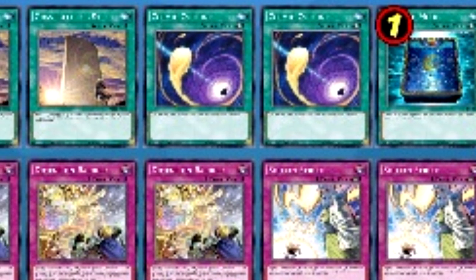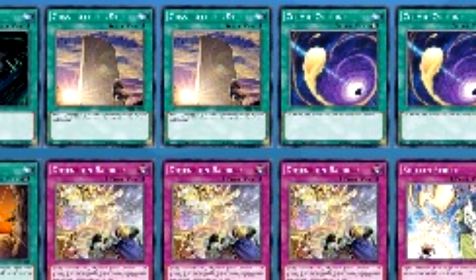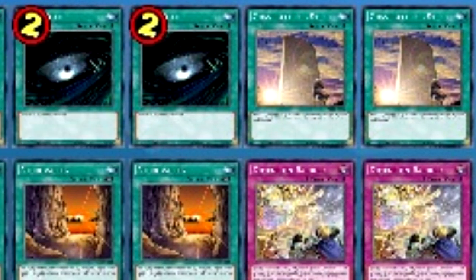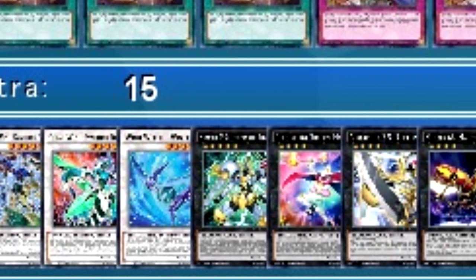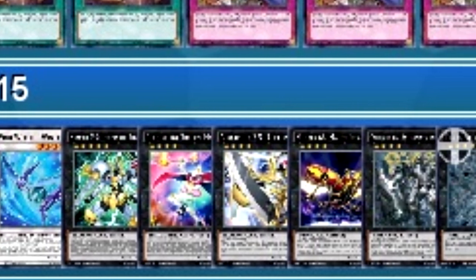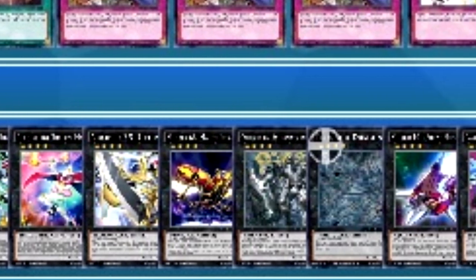The traps are just the 7 best traps in the game right now. I don't think you need to play Imperial Order — we don't really have a good way to turn it off, and I only like Imperial Order in decks that can play Dryden to pop it. So it's just 3 D-Barrier, 3 Solemn Strike, and 1 Solemn Warning. While D-Barrier will lose some utility as Link Summoning becomes more prevalent, for now Link Summoning isn't really important to stop, so I think D-Barrier is fine. And no, it's not going to get an errata to stop Link Summoning.